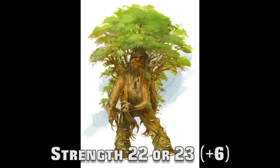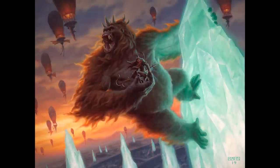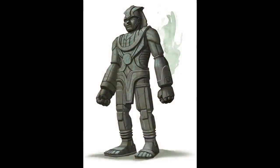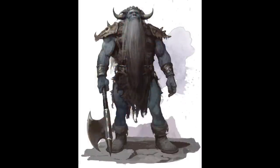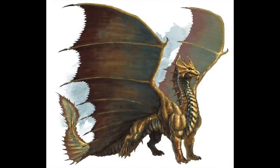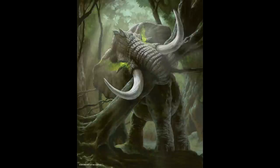Next we come to strength 22 and 23 at a plus 6 modifier — things are now getting into extraordinary territory. The animals at this mighty level of strength are only behemoth things like Elephant, Giant Shark, Giant Ape, and Triceratops. The Stone Golem has this strength, as do the genies Dao, Ifriti, and Marid. There are giants such as Cyclops, Frost Giant, and Stone Giant. There are also the Bahir, Treant, and Frog Hemoth. We also come across the first adult stage true dragons at this level — Black, Brass, Copper, Green, and White. The highest CR is 24 for the Demon Lord Grazd, and the lowest CR is 4 for the Elephant.